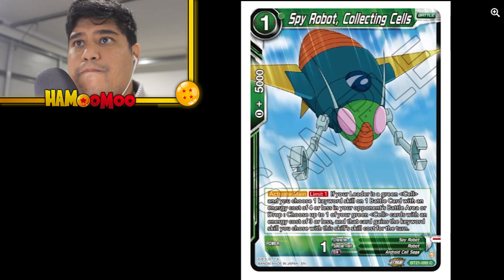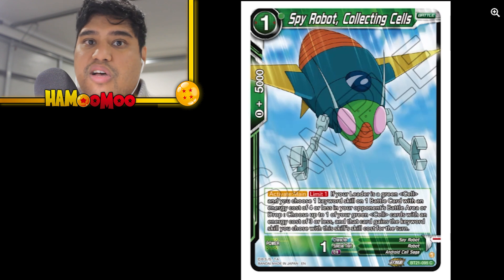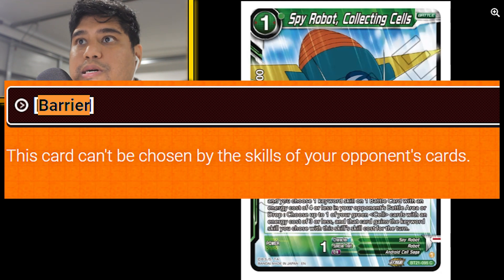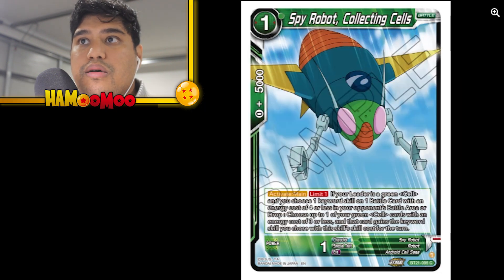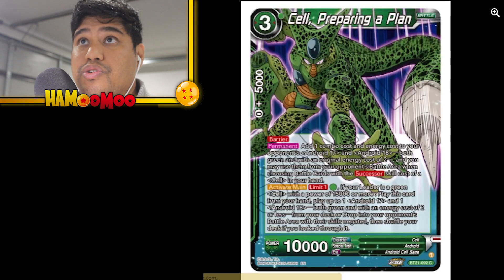If your leader is green, choose one skill on one battle card in the opponent's battle area. So if a battle card had barrier and it was less than four energy, your Cell can take barrier — it's just crazy. Barrier means you can't pick a card and just destroy it from a specific battle card. This is a great card to have — taking a keyword skill is insane.